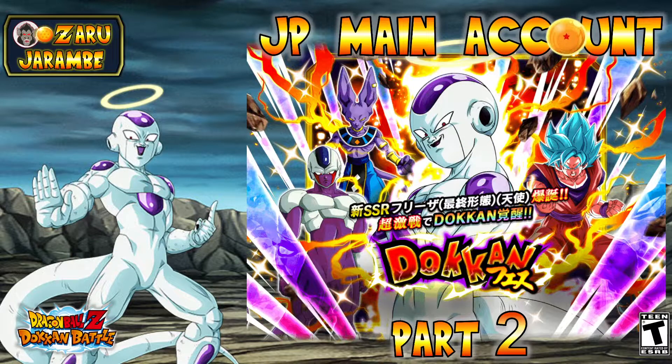Hey everyone, how's it going? This is Jeremy aka UzaruJarambe back again with another video on Dragon Ball Z Dokkan Battle. In this video I'm going to be going in for part two summons on the Fizz Transforming Golden Frieza banner. This is my JP main account. I figured I'd go back in on this banner because I'm missing quite a few of the featured units, so I grinded out some stones. This will be my final part whether I get any of these units or not, so hopefully we'll be able to get some new units, if not the main banner unit being that Frieza.